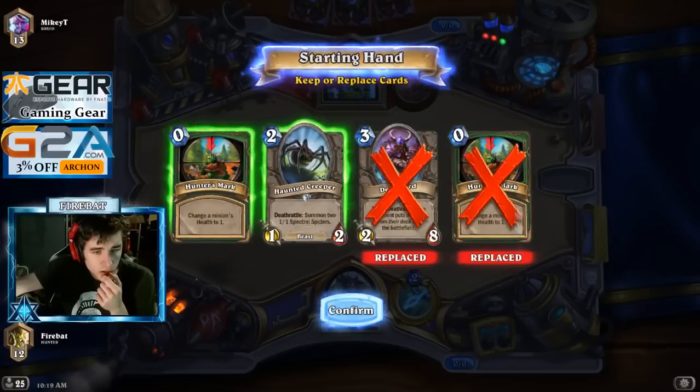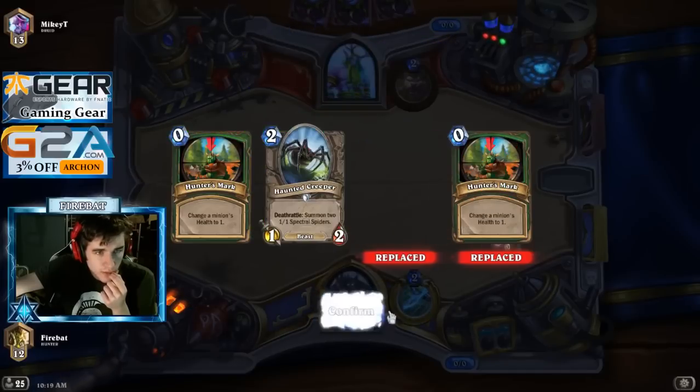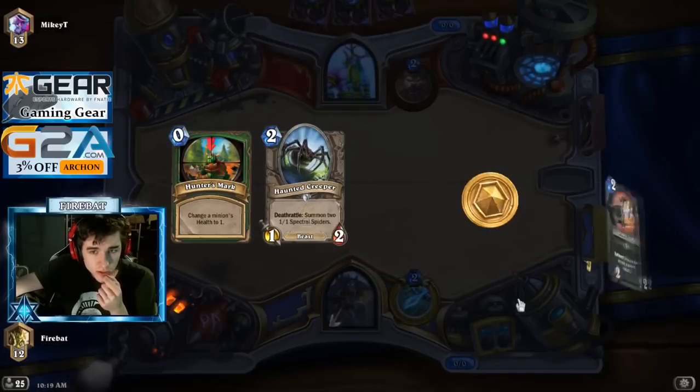Double Hunter's Mark seems ambitious, but I do want one. I'm trying to find coin 2-drop into 2-drop. Deathlord's probably not a priority against Druid. Let's keep two cards though, which is kind of scary.